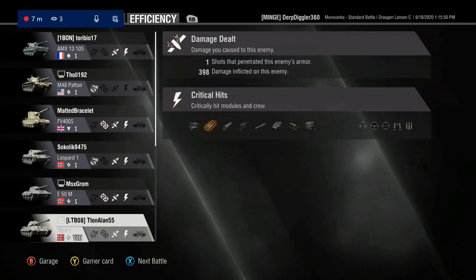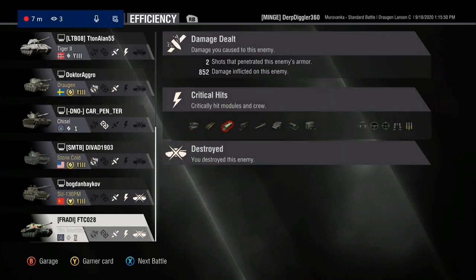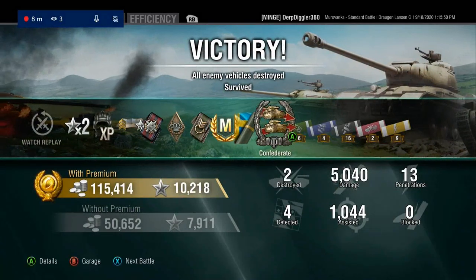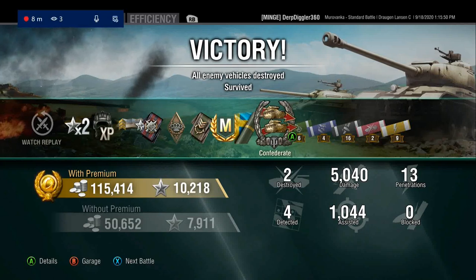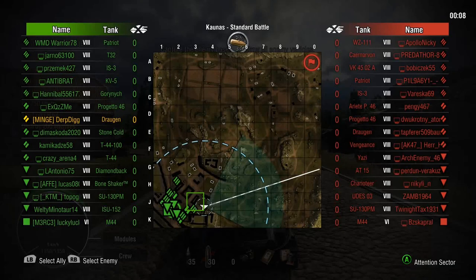That's just what the Draugun can do with the HESH — it can be so filthy. You just need the gun to behave every so often. Sometimes the gun doesn't behave because it's got 0.36 accuracy, which is on the higher end. But for the most part it's all right, and when it behaves it's juicy. Especially when the HESH behaves, because sometimes HESH hits things and just won't pen — it just doesn't do anything at all.